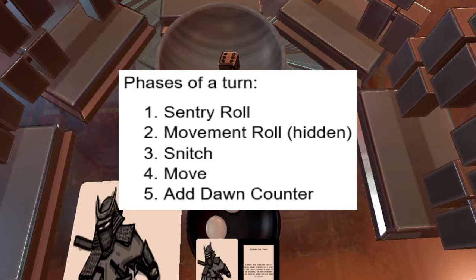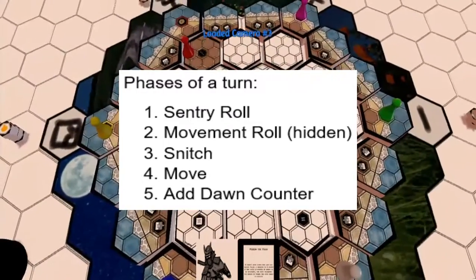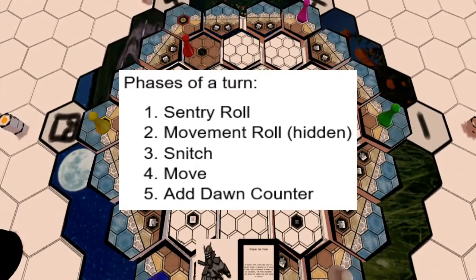Each turn consists of 5 main phases: a sentry roll, a movement roll, the opportunity to be snitched on or snitch on other players, move, and adding another dawn counter to your daylight bowl.